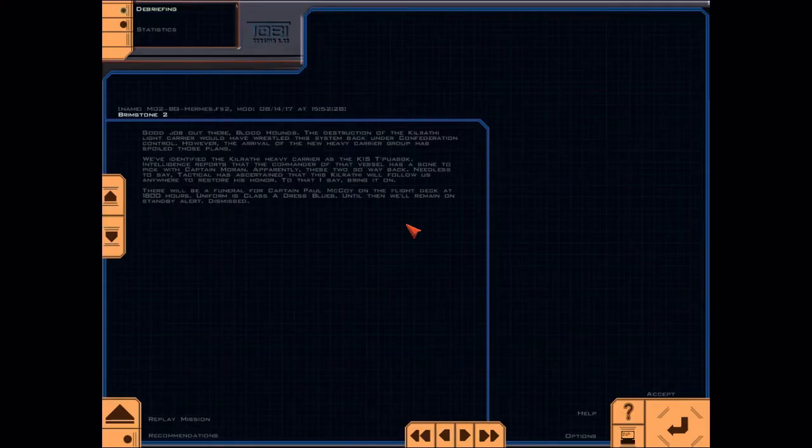Good job out there, Bloodhounds. The destruction of the Kilrathi light carrier would have wrestled this system back under Confederation control. However, the arrival of the new heavy carrier group has spoiled those plans. We've identified the Kilrathi heavy carrier as the KIS Tapuas. Intelligence reports that the commander of that vessel has a bone to pick with Captain Moran — apparently these two go way back. Tactical has ascertained that this Kilrathi will follow us anywhere to restore his honor. To that I say: bring it on.